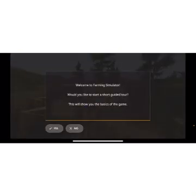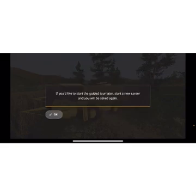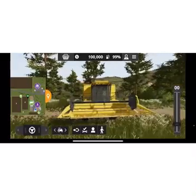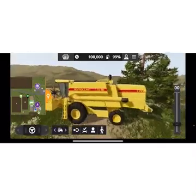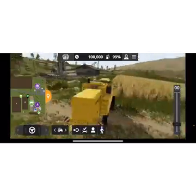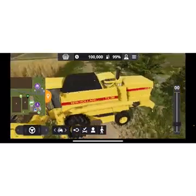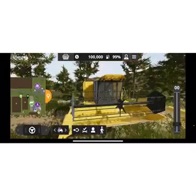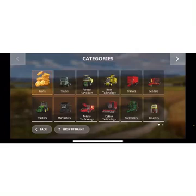Right here we are. This is our harvester, we're in a short guided tutorial which will show you that I do know how to play. I'll skip the tutorial and start a new career. This is a New Holland TX32, this is our farm — you can see the map on the left. Right now we have a hundred thousand dollars.